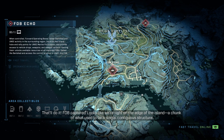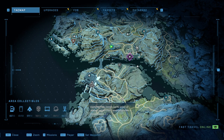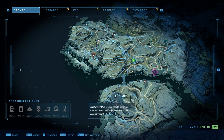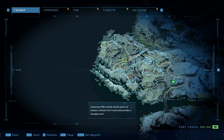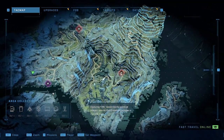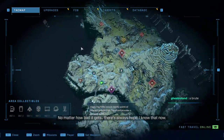Looks like we're right on the edge of the island — a chunk of what used to be a single contiguous structure. To blow this ring apart must have been quite a show. So what do we have around us? There are upgrades here, a Spartan core, weapon emblems, armor coatings, another Spartan core, a couple of marine divisions, a high value target, another marine group, another FOB Delta, and another FOB on the way to our main objective. I think we'll hang around the south for now.